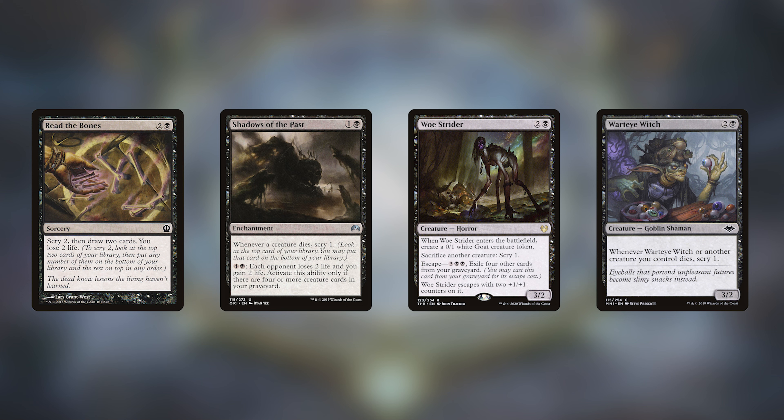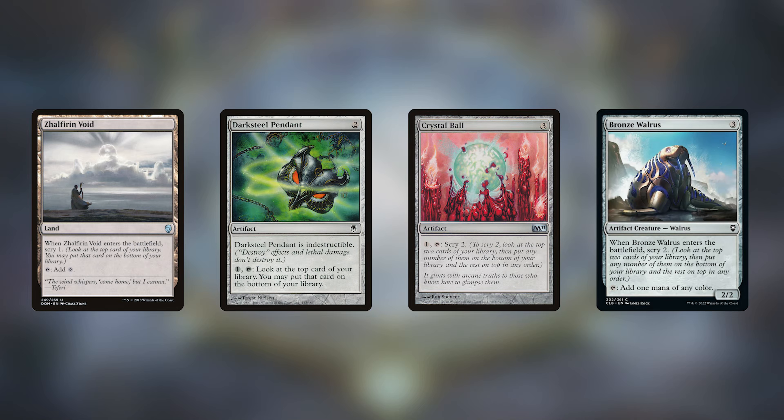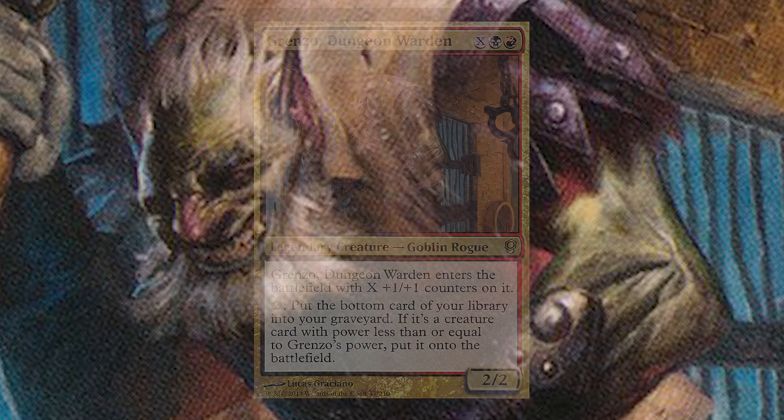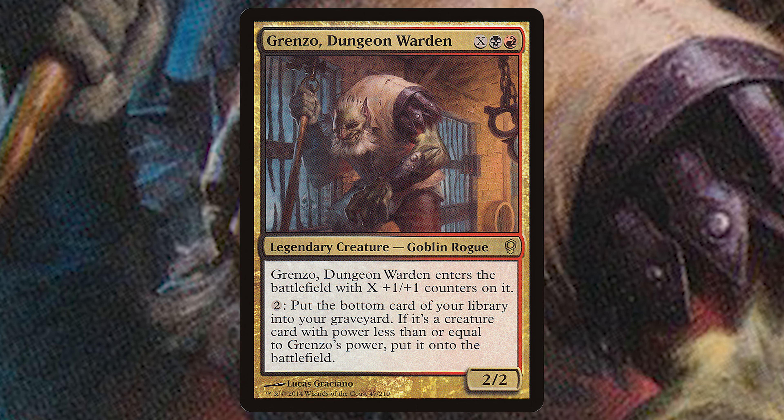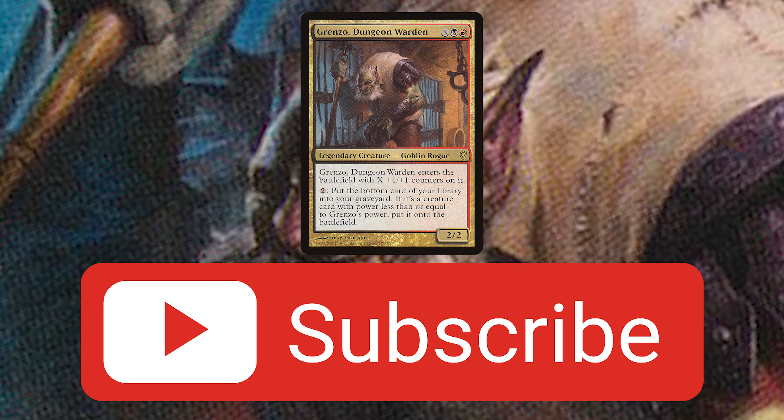Scrying is probably the best ongoing way to synergize directly with Grenzo, and it will continue to be supported. All we care about with scrying is putting good creatures on the bottom of our library. Read the Bones is a one-time use but great for card advantage. Shadows of the Past scrys on death triggers. Woe Strider is basically a larger Viscera Seer. Vardinii, from Modern Horizons, triggers whenever another creature we control dies. In colorless, Zhalfirin Void is another one-time use, Darksteel Pendant and Crystal Ball offer great activated abilities, and Bronze Walrus is a scry two on ETB plus a mana dork. Scrying combined with aristocrats — consistently focusing on the bottom card — is when Grenzo really shines. Let me know what you think in the comments, and remember to subscribe. Commander's Void, see you next time.